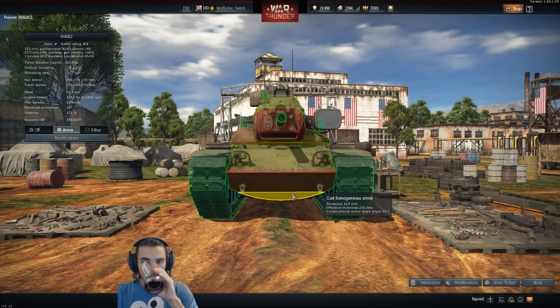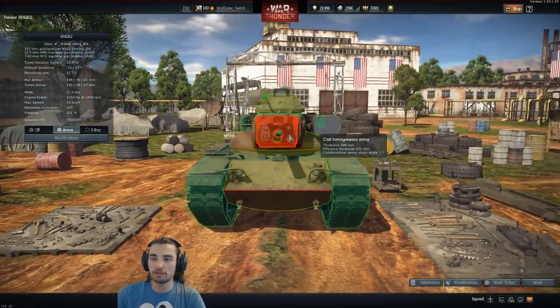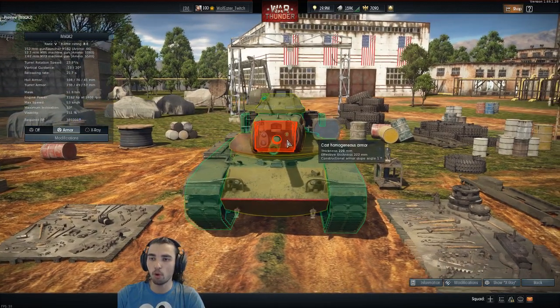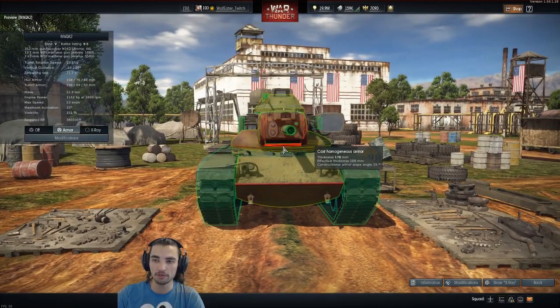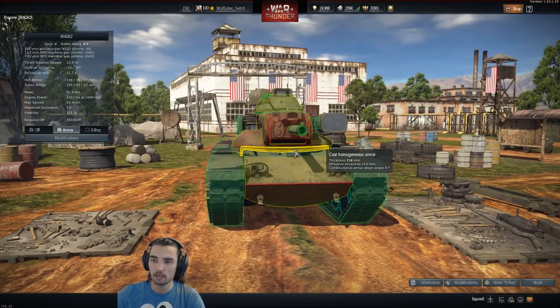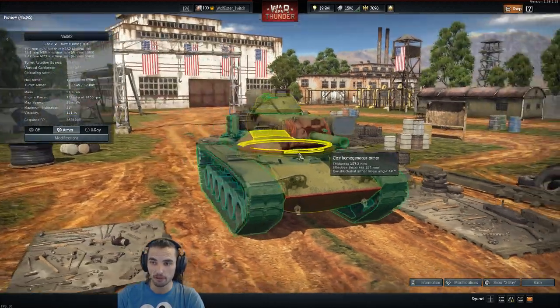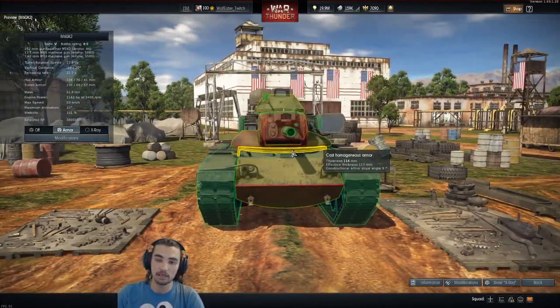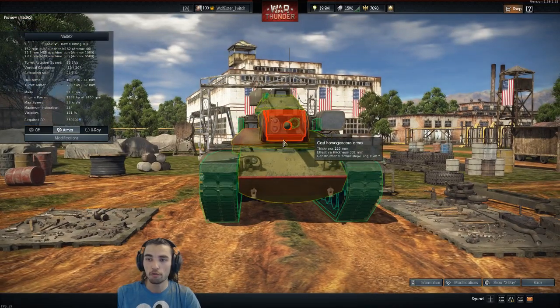That means a lot of Russian and German shells can penetrate it somewhat easily. The only good armor is right here — 220 millimeters on the turret and 300 on the side. But between the turret and the hull there's still a gap that can be penetrated even with regular T-34-85 shells. German Tiger 2 and Maus will also be able to penetrate you under the turret.